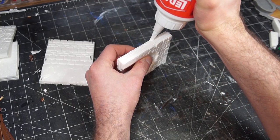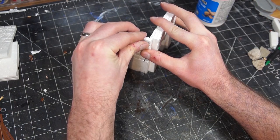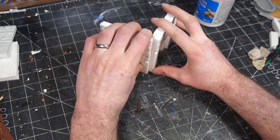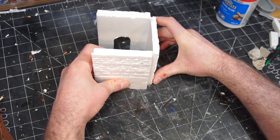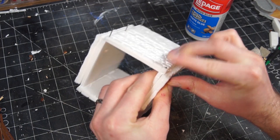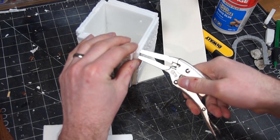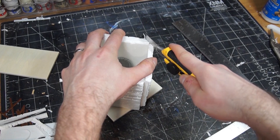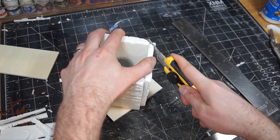Then it was time to assemble all these pieces together with more PVA glue and some small nails, which I used to temporarily pin them together. After waiting for them to dry, I removed the pins with some clamps, and then carefully sliced off the corners that were overhanging the base, which left these flat sections.